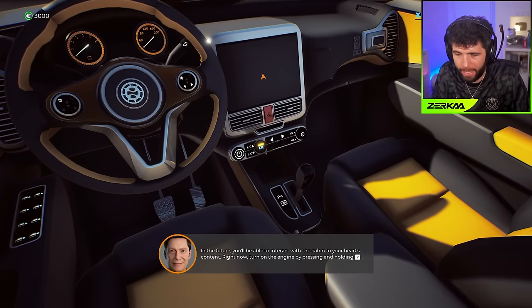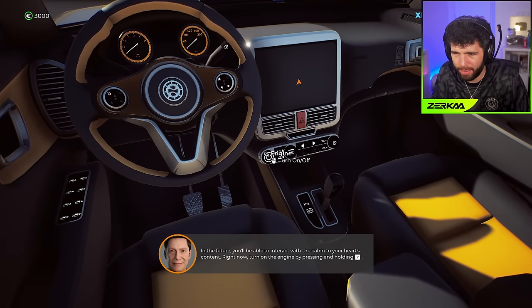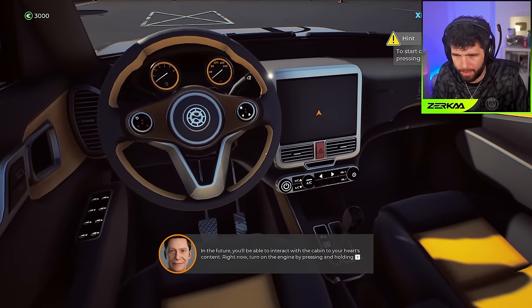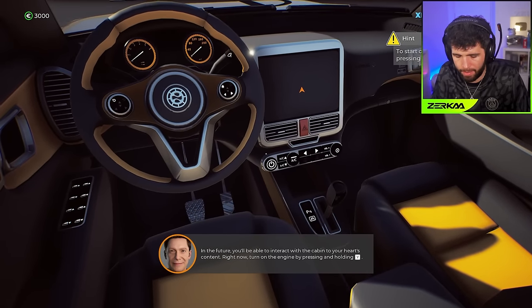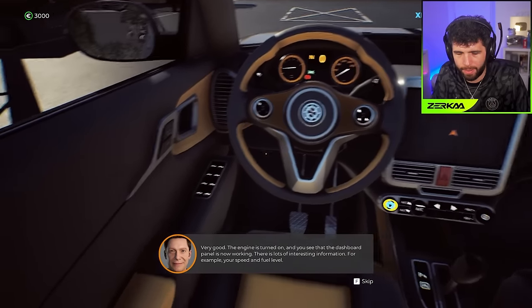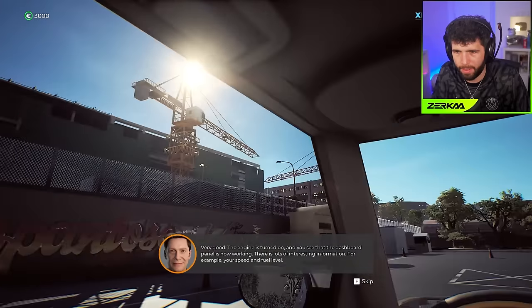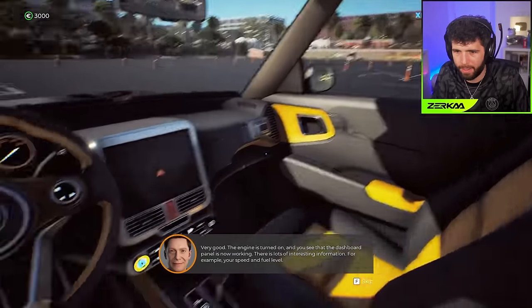In the future you'll be able to interact with the cabin to your heart's content. Right now, turn on the engine by pressing and holding the start button. Very good - the engine is turned on and the dashboard panel is now working. There's lots of interesting information, for example your speed and fuel level.